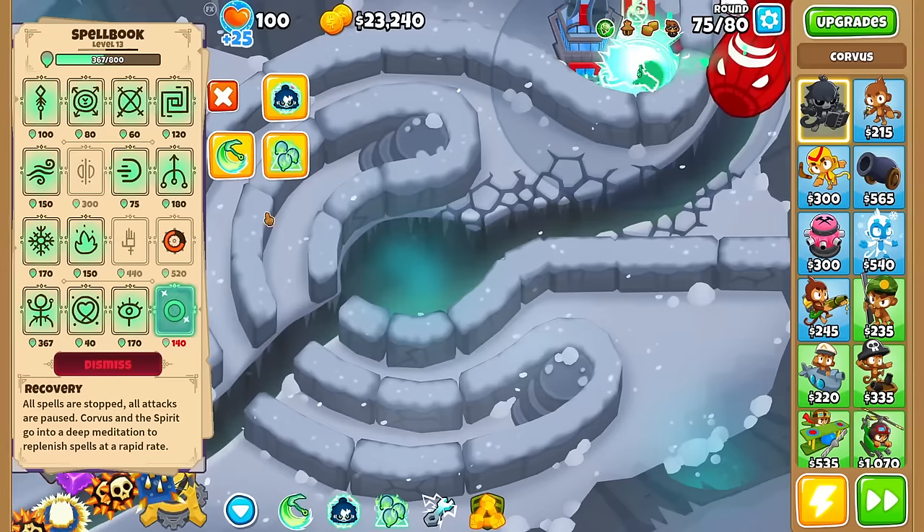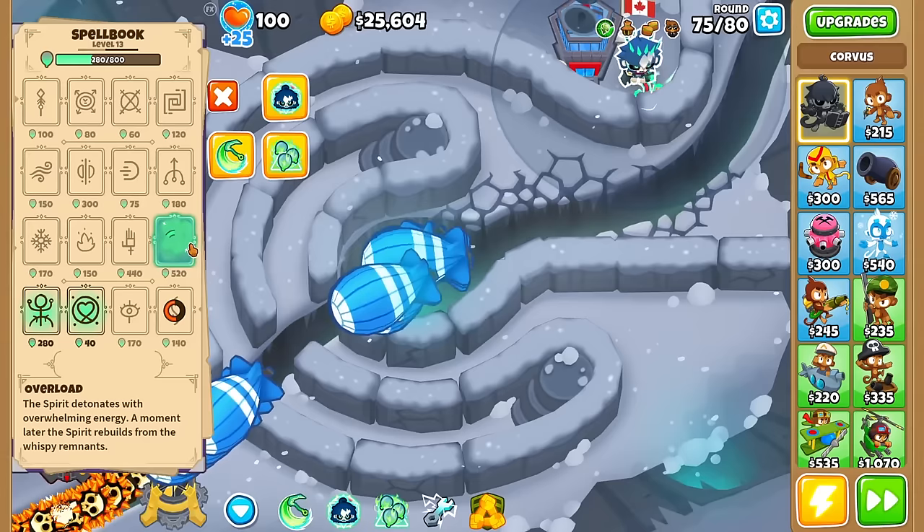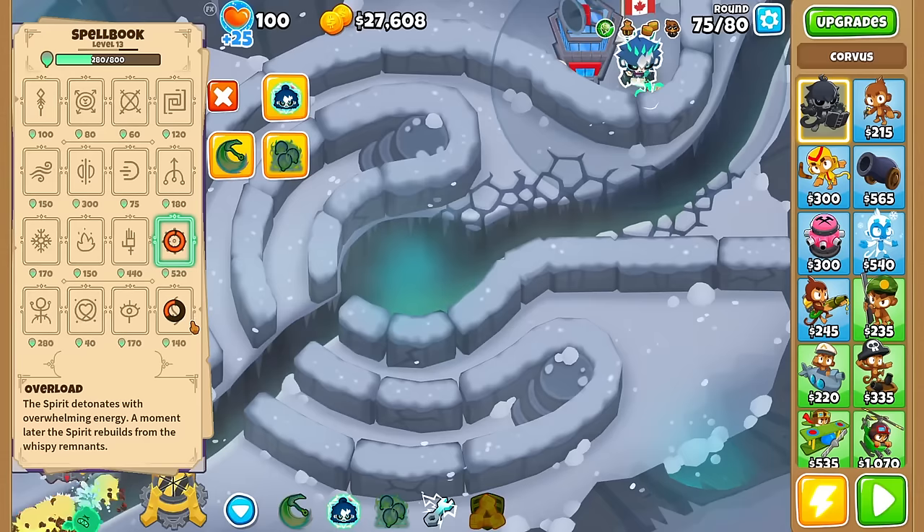Let's target it back on Strong for the BFBs and use it again. It just destroyed the entire BFB layer — that's not bad. I'm not sure if I expected more, maybe the ability to soak through the layer. But that's a small glimpse of the power there.